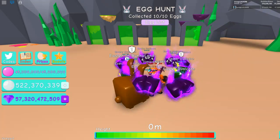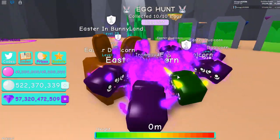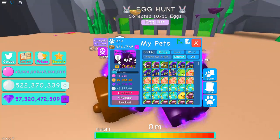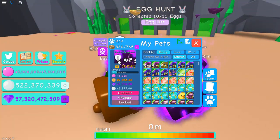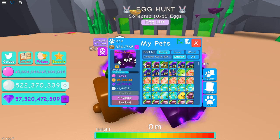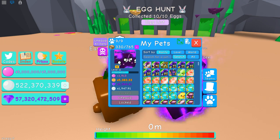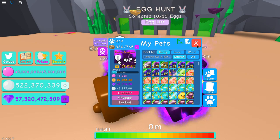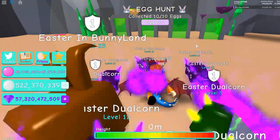Hey guys, welcome back to a new video. Today we're going to be buying the last lot in Atlantis Rebels. I've been doing a lot of grinding on that egg lately and I got a whole bunch of duochons. I had 15 and I made one shiny, then I didn't hatch any legendaries, then I hatched another shiny duochon — Easter duochon.